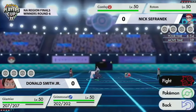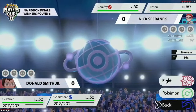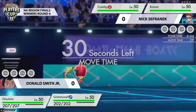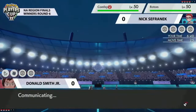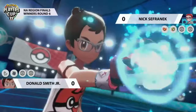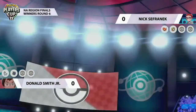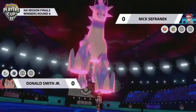Glastrier is normally paired with Dusclops, like we saw in the first game with Wolf, but here we see a different lead with Grimsnarl coming out onto the field. It'll be interesting to see if it's screen support or just regular fake out support. Both Grimsnarl on Donald's side and Comfey on Nick's side are known for great supportive roles — they can really throw some hazards into the opposing strategy.